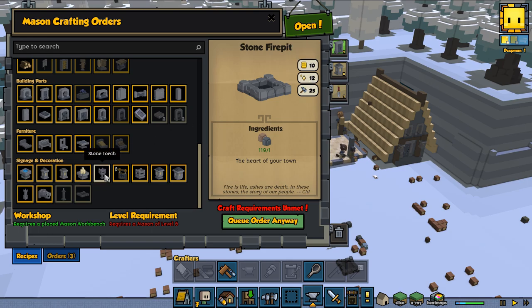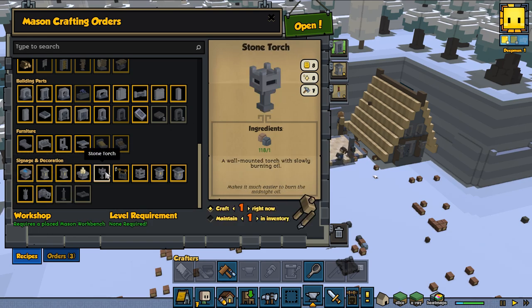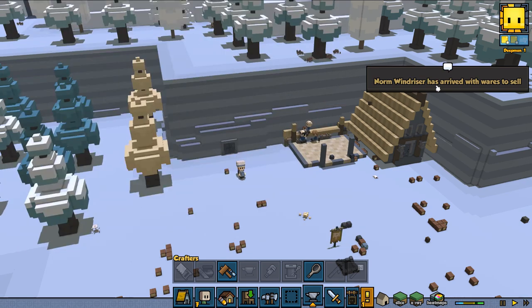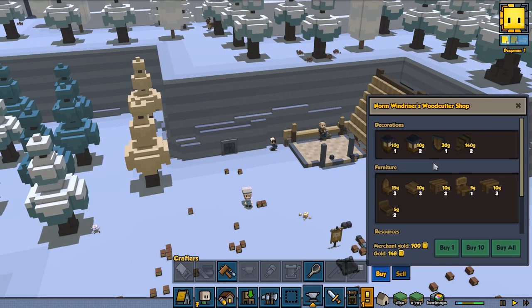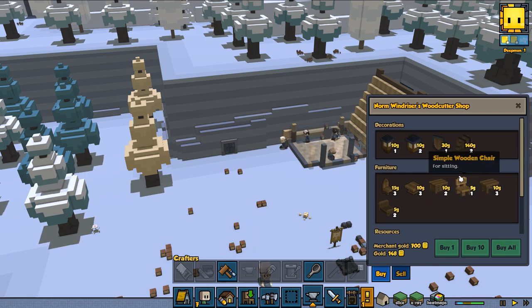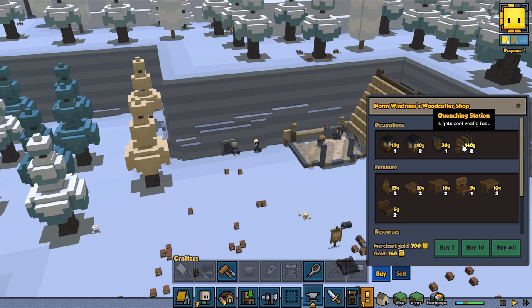For now we are going to keep it because this one is only one stone. Let's make 20 more of those because I can sell those for a lot of money. He's kind of the wood guy — does he have anything interesting? A quenching station — not quite sure what that is but it looks kind of interesting.